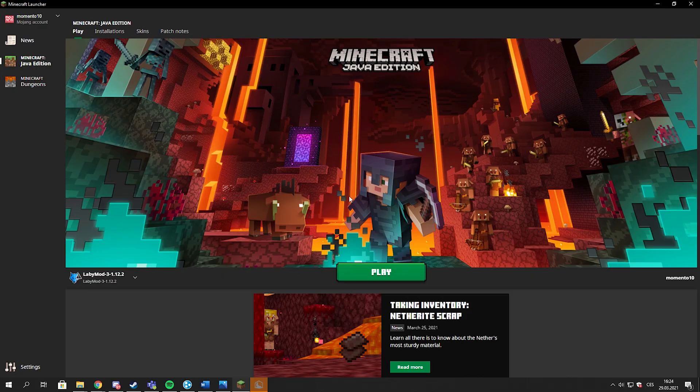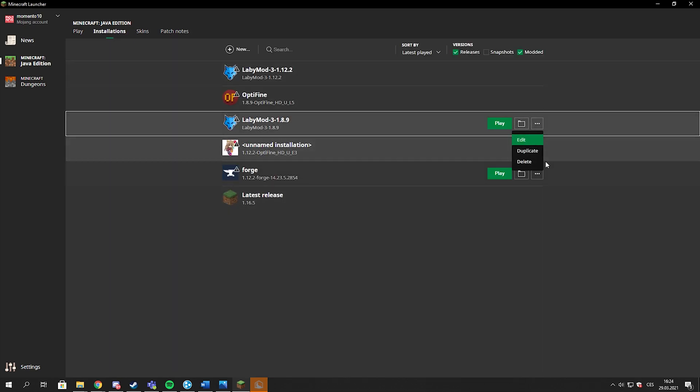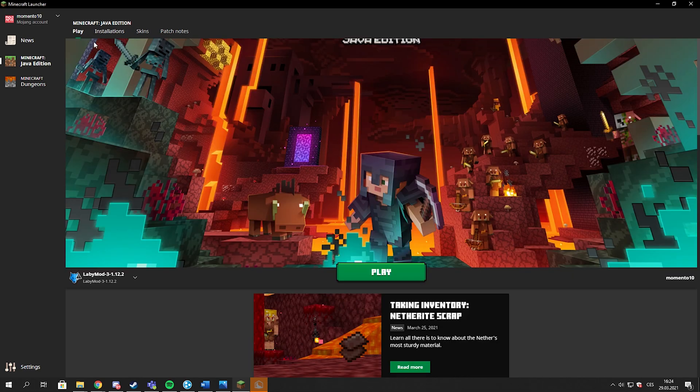When you are in the vanilla Minecraft launcher, go to Installations, choose your version, and use Edit. Then go to More Options, and here you can see the JVM arguments with the memory values. Just edit it right here and use Save. And yeah, then you have changed the gigabytes of RAM dedicated in your Minecraft launcher.